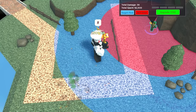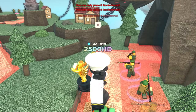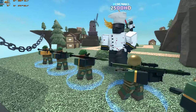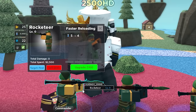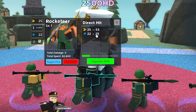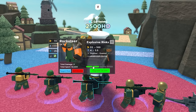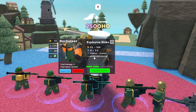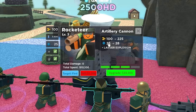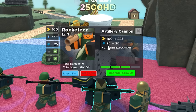It one-shots abnormals with splash. The limit is still eight Rocketeers though. These are the upgrades: zero, one, two, three, and four. Level one gets you one second faster. Level two grants 25 to 55 damage and 20 to 25 range. Level three goes from 55 to 100 damage and 4 to 3.5 seconds. It now detects stuff at range and has a larger explosion. Artillery cannon goes from 100 to 225 damage and range from 25 to 28.